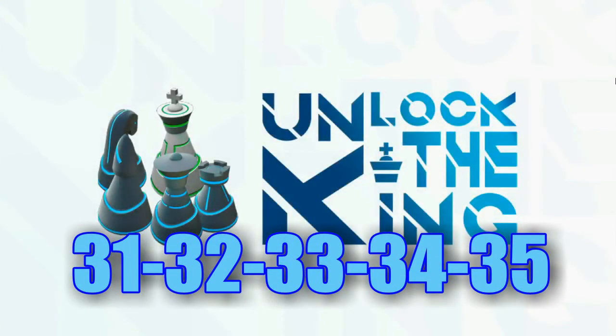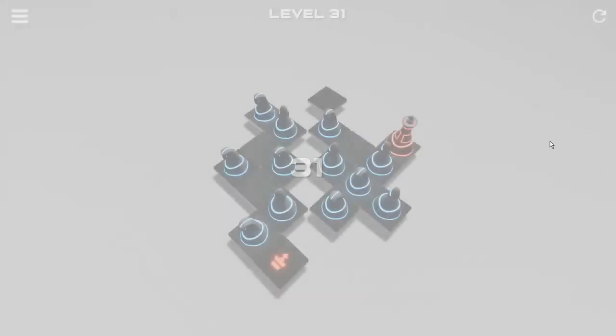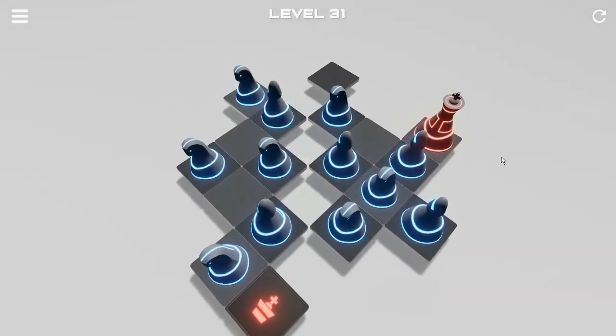So here we go again, puzzles 31 to 35. In level 31 we are going to move only three pieces, but we have to move them to the correct square, so we are going to get rid of the bishop, the knight, and the other bishop.